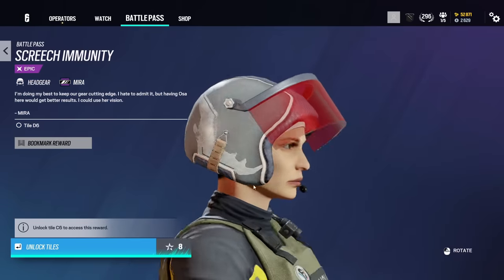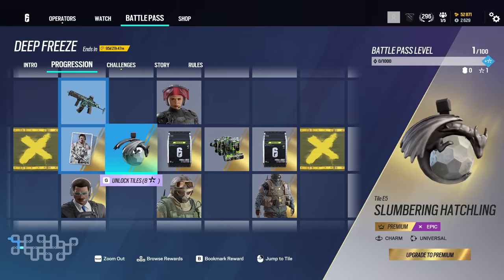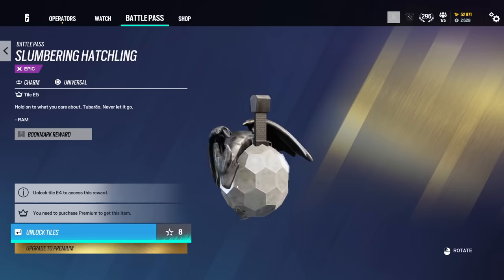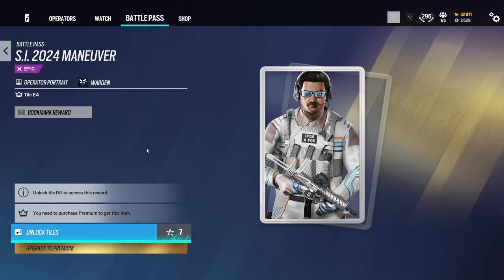Moving down, we have a headgear for Mira. Pretty decent — again, just a simple recolor. I probably won't run it, but it's not the worst. We have a Bravo pack. Then this charm, which looks like something someone sitting at the side of the road would sell for five dollars and would probably give you a curse when you take it home. We have a player card for Warden in some SI 2024 drip. Does look pretty cool — I like how they've made it like his glasses are doing a mid-transformation. That's a pretty cool one. The quality honestly looks better than before.